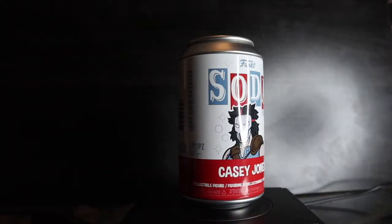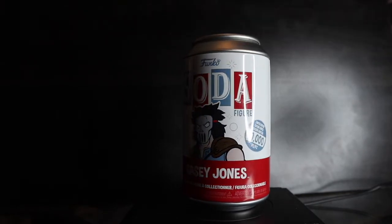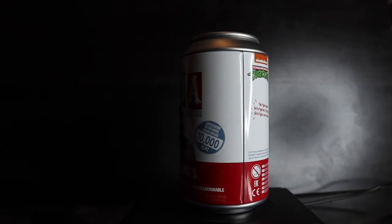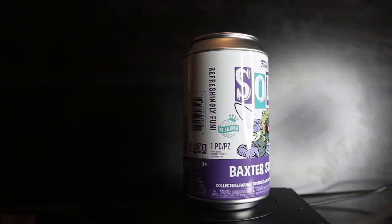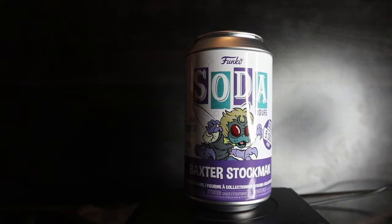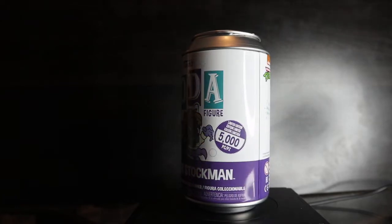First off we got Casey Jones from Teenage Mutant Ninja Turtles, 10,000 pieces. The chase is a different color variant plus a different weapon — hockey stick in the common and a bat in the chase. Baxter Stockman also from TMNT, limited to 5,000 pieces, it's the international can, and the chase is glow in the dark — easy to figure out because it's green all the way around.